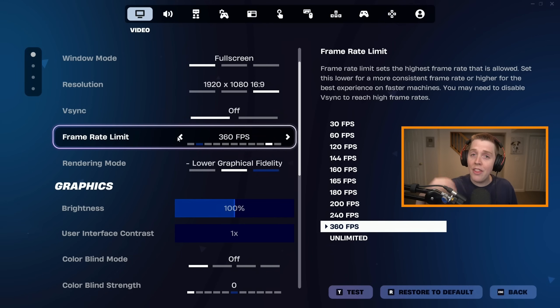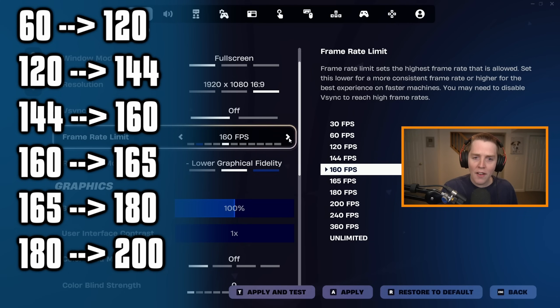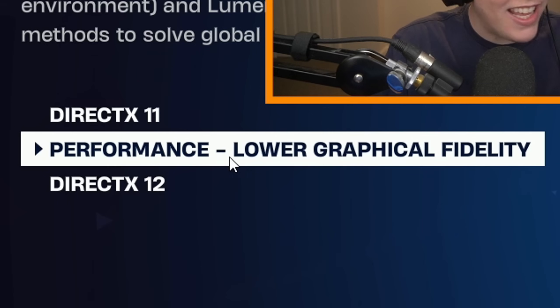Frame rate limit I have at 360fps because I have a 360Hz monitor. You want your FPS limit to be either at your monitor's refresh rate or one above it. So if it's a 144Hz monitor, you can use 144fps or 160. 165Hz monitor, use 165 or 180 — it's not a bad thing to go above it or just stay at it. Rendering mode: we're in Chapter 6 Season 3 — Performance Mode, aka Lower Graphical Fidelity Mode, will get you the best FPS.